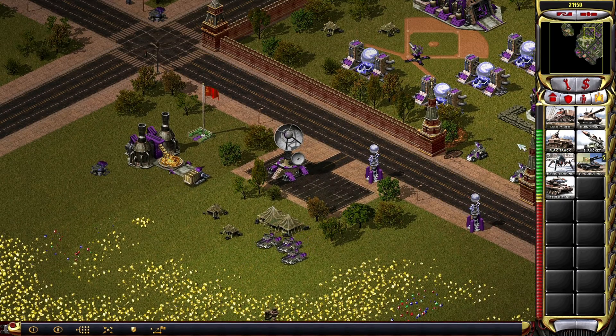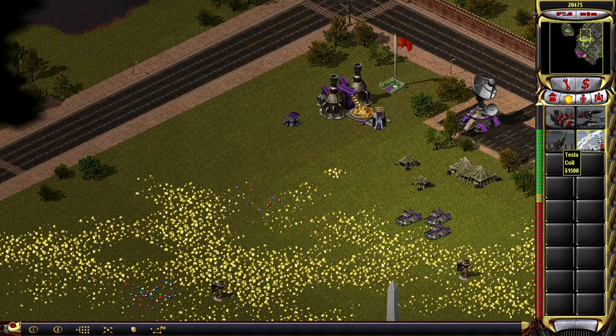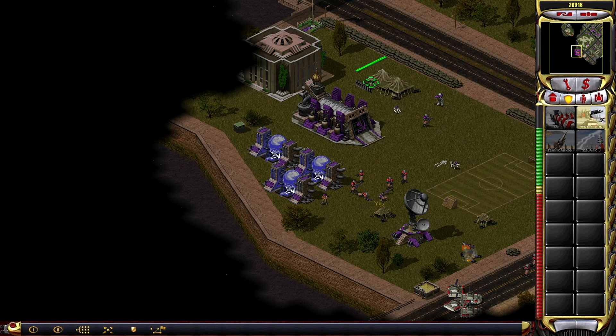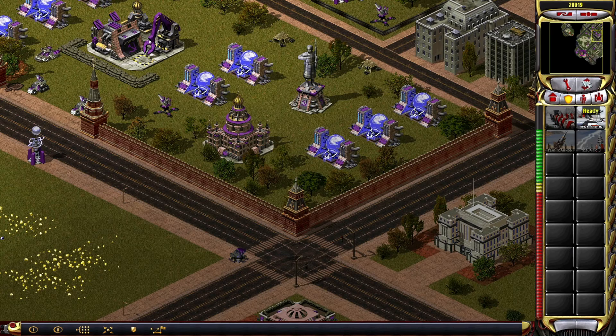We've got some Apocalypse Tanks to do that, but that's not going to be sufficient — we need way more than that. Let's build more Apocalypse Tanks. We've got some bases here. We're going to lose those, but we're just going to accept that, and then they might delay the enemy for a bit, so let's just go with that.